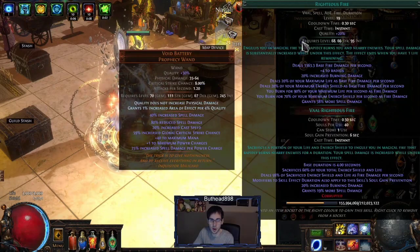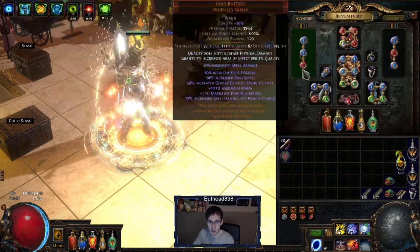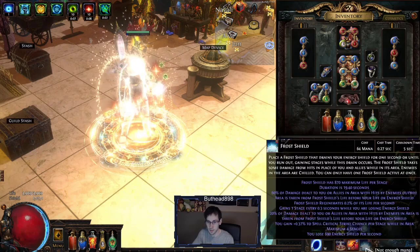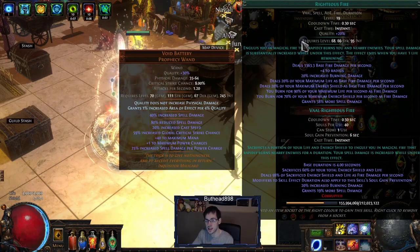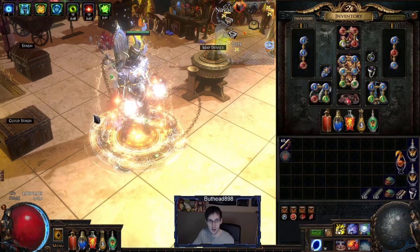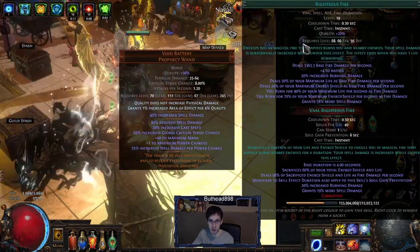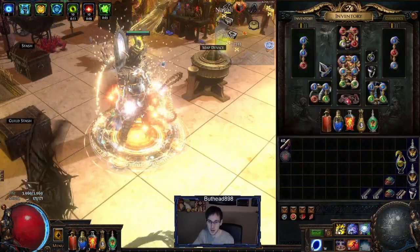The gems in the weapons are Vaal Righteous Fire, Phantasmal Frost Shield, and Increased Duration. Phantasmal Frost Shield is there as a defensive layer, but I don't use it because I don't have enough mana or intelligence. Vaal Righteous Fire with the changes this league is a lot riskier — it's nice when you pop it, but it destroys your life so fast. It's extremely dangerous, especially in Ultimatums. So I rarely use the combo; it's just there just in case.